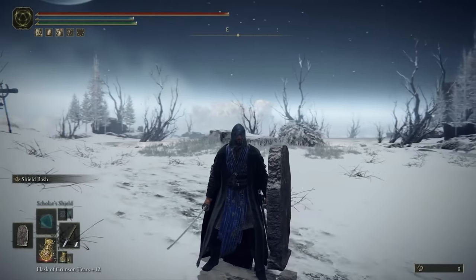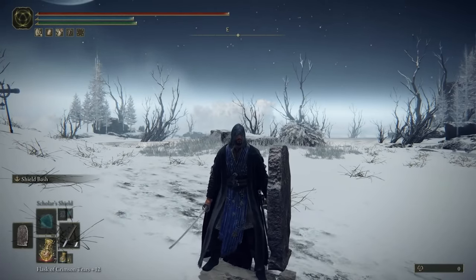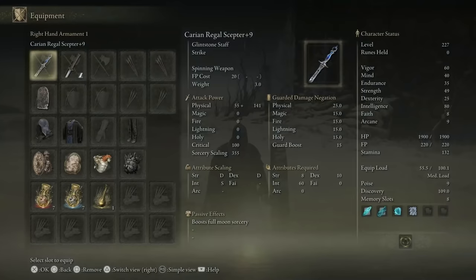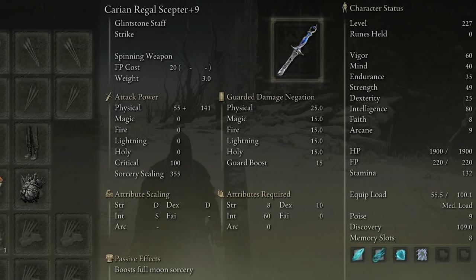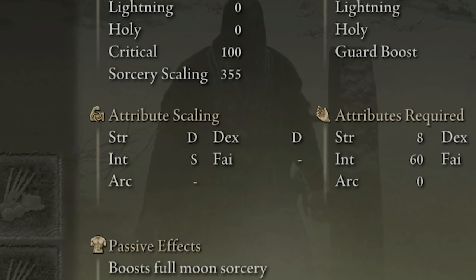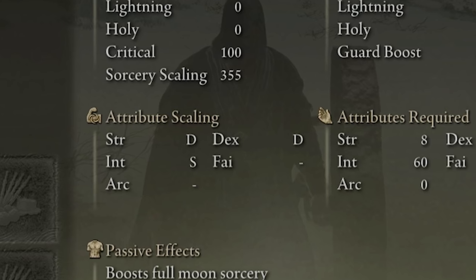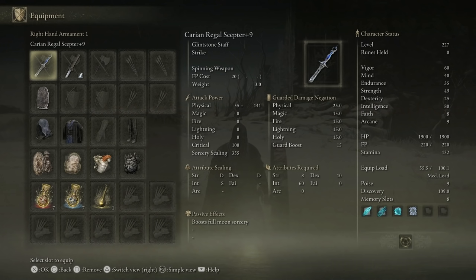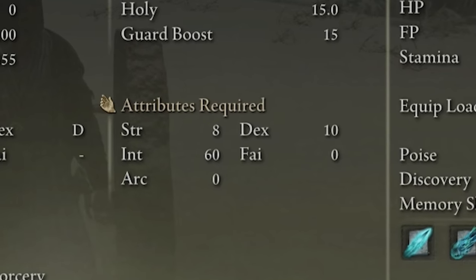Like all of my other Elden Ring videos, if you're interested in obtaining any of the items covered in today's build video, I'm going to put a link in the description below for every single item. Now, to make spells possible we're using a glintstone scepter — this is the only way to cast spells in Elden Ring. I'm using the Carian Regal Scepter at plus 9. The Strength and Dexterity scaling is low at D, but we're using it purely for Intelligence, and our Intelligence scaling is S-tier — the highest. To use this scepter you need at least 8 Strength, 10 Dexterity, and 60 Intelligence.